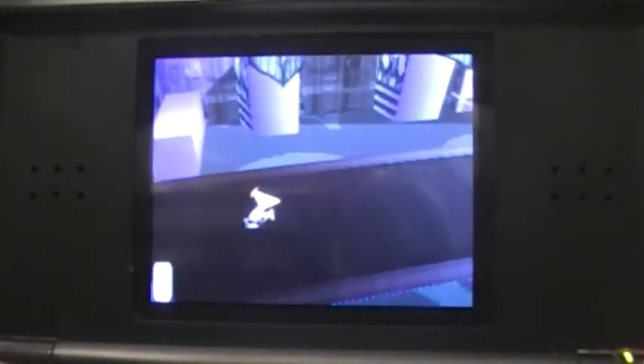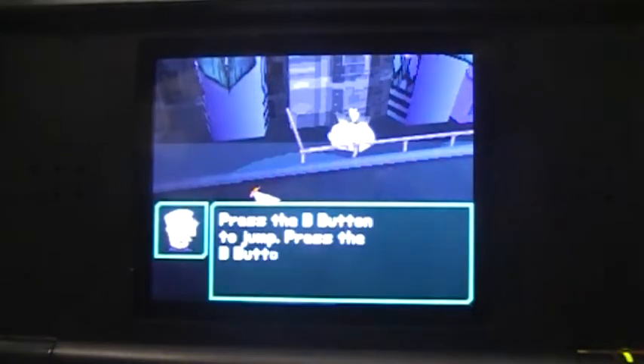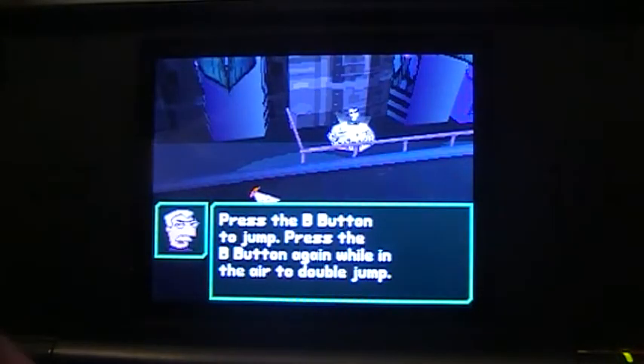Really? We've got some exploring to do. This is not on the roadmap. Press the B button to jump. Press the B button again while in the air to double jump.